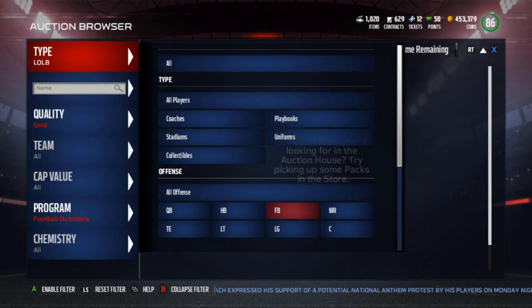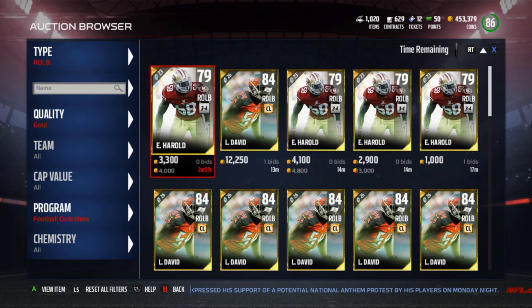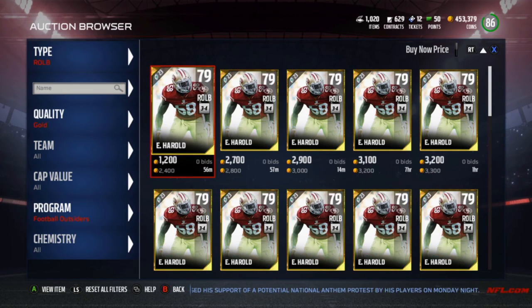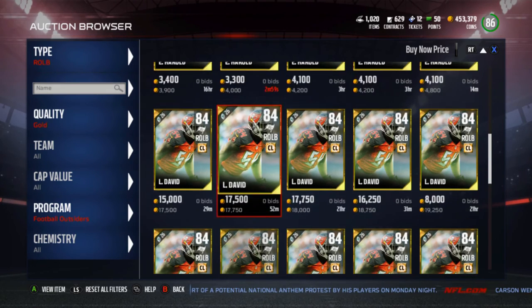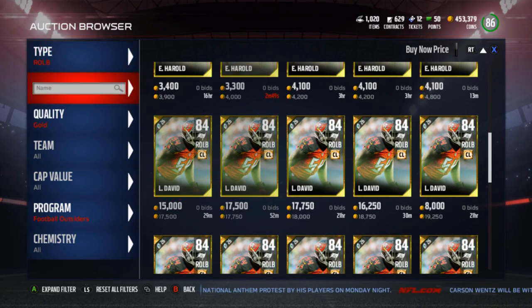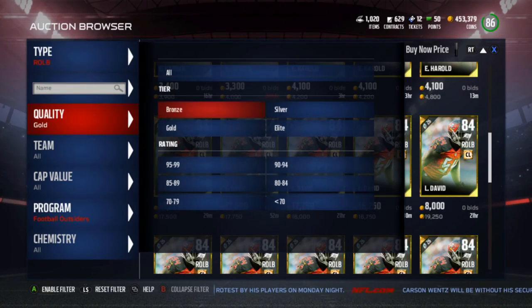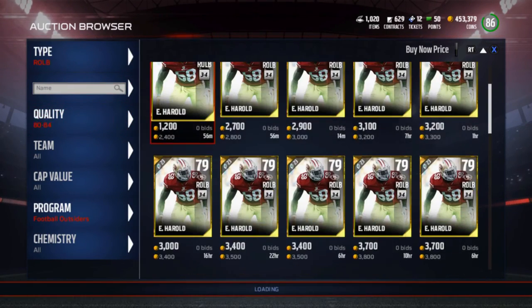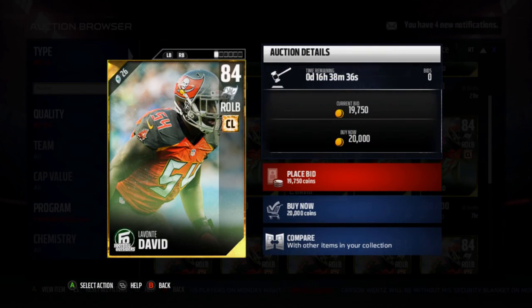We have the Lavonte David — how much is he going for? He's going for 17k. You're telling me I could actually sell this guy for 17k? I need to get on that — I need to sell my Lavonte David because that's a steal. I can get 17k for this and I'm not even using him.